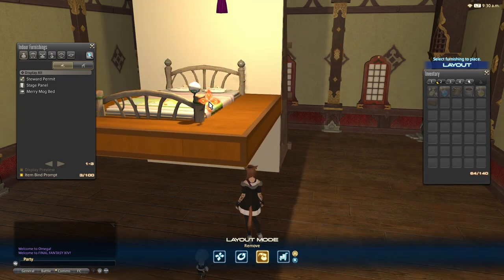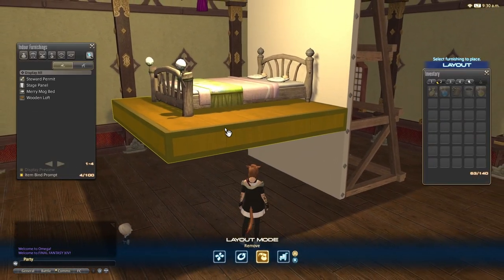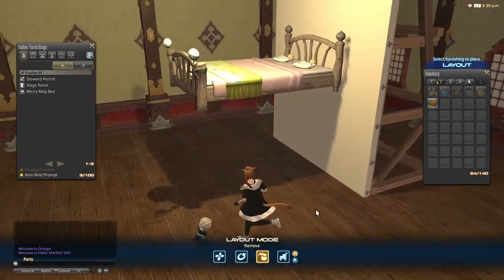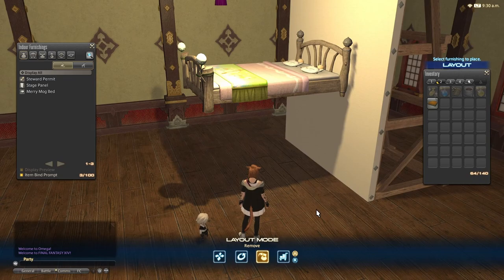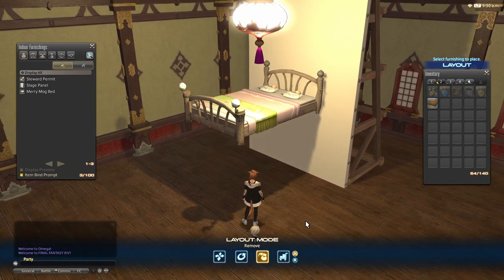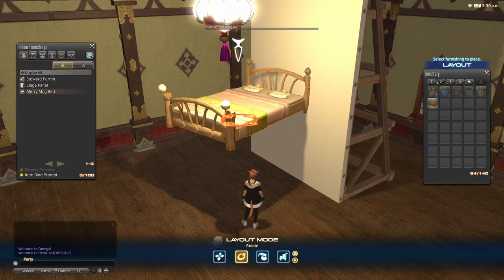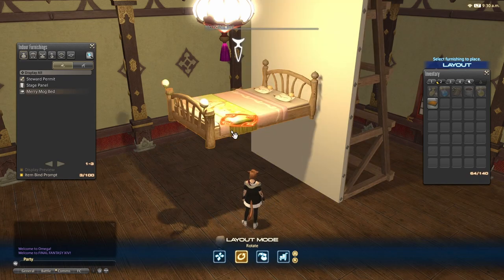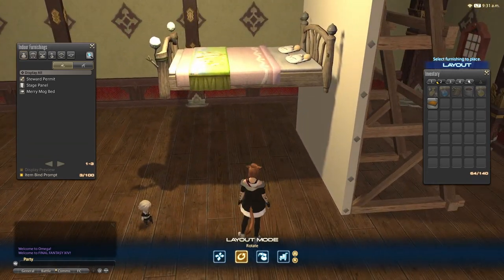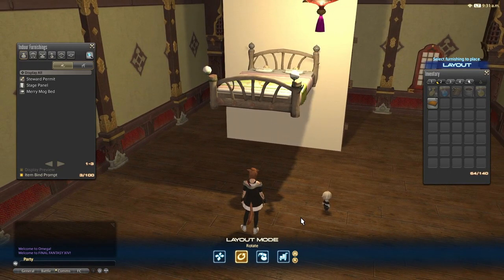Once you've got your item to the height you want, the most important step: if you leave the room and come back, the bed will be back on the floor. To lock it in place, go to Rotate, turn Toggle Grid Snap back on, click on the floated item, rotate it one direction either way, then rotate it back. If you leave and come back after that, it will still be there.